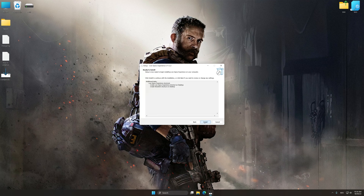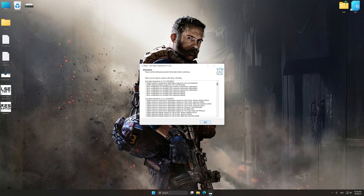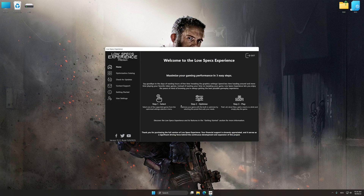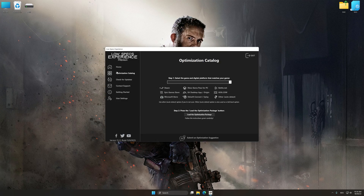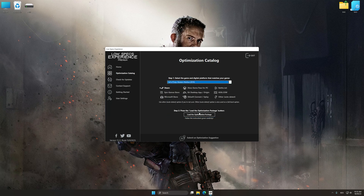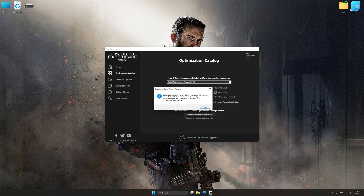First of all, start the installation process for Low Specs Experience. Once the installation is complete, start it from the newly created Desktop shortcut. Now select the optimization catalog, select the applicable digital platform, and then select Call of Duty Modern Warfare 2019 from the drop-down menu. Once done, press the load the optimization package. Low Specs Experience will automatically detect the supported game version on your system.